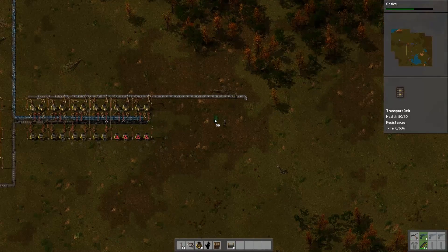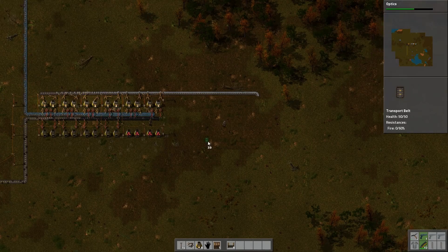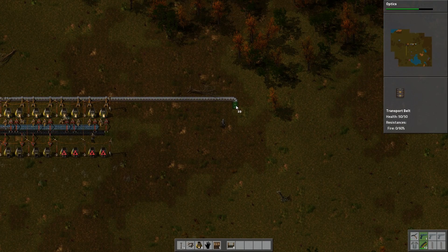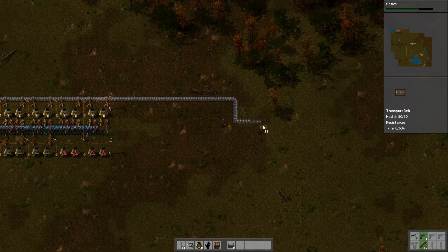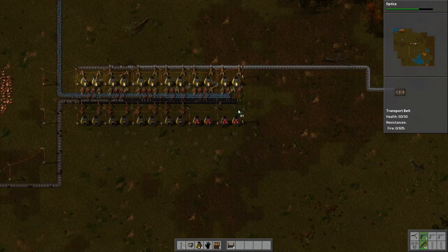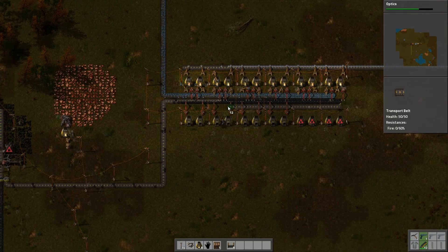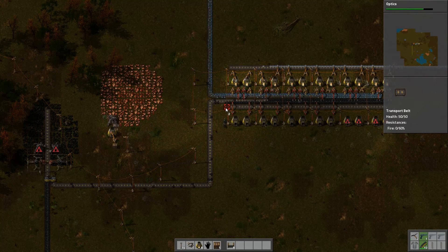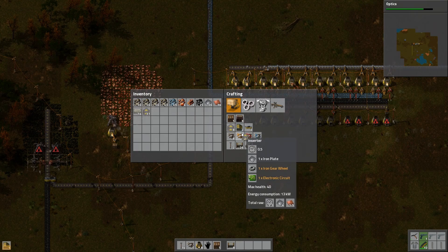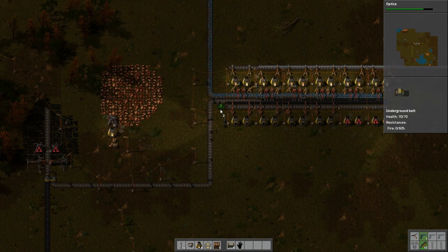Do we want double iron? Nah, I think that's enough — just one lot of iron and one lot of copper. Doing it fast should be fine. So this is going to have, for now at least, a copper line here. We can just do this — it's ambient.